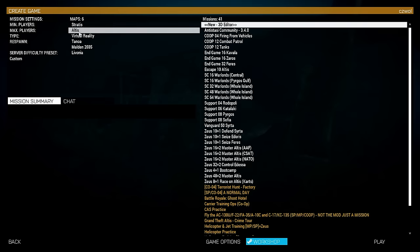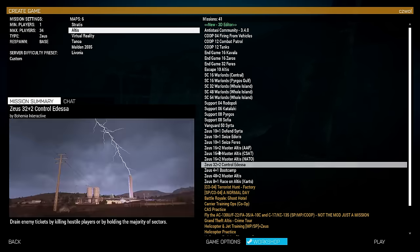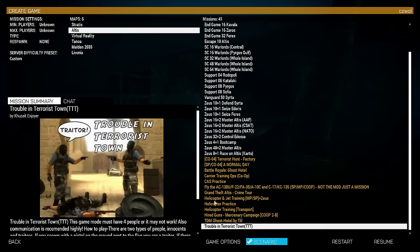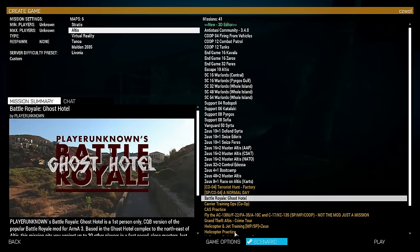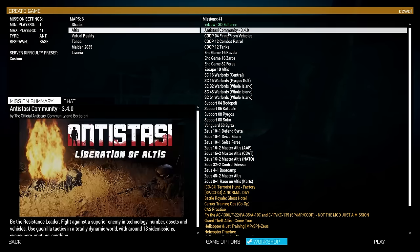For now we're going to use Altus. You'll see a lot of options here — all the in-game modes you can pick for your server, and yellow ones are mod missions I have installed. Just ignore those. You are going to see up at the top the Antistasi Community 3.4.0 — click on that, then click Play quite simply.